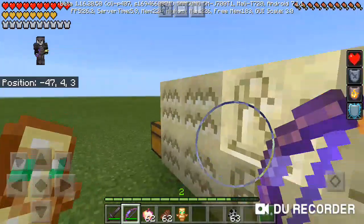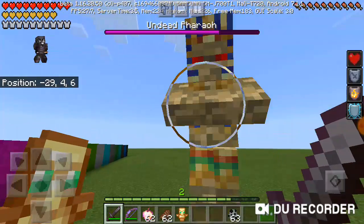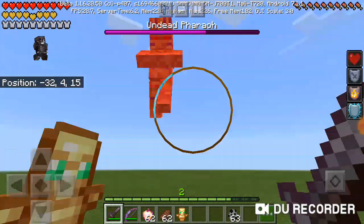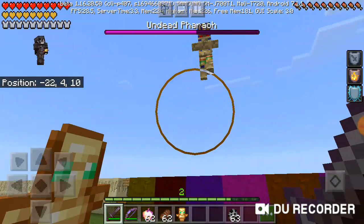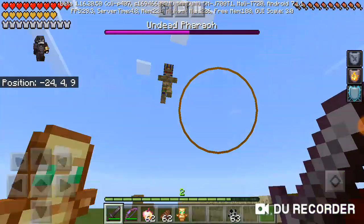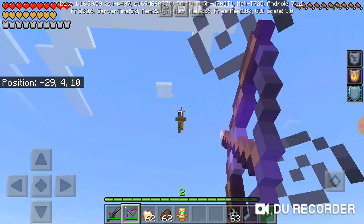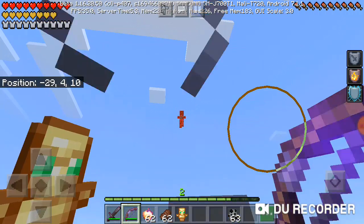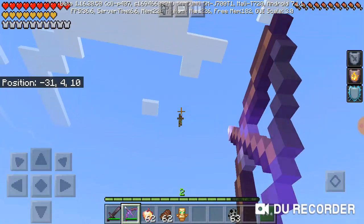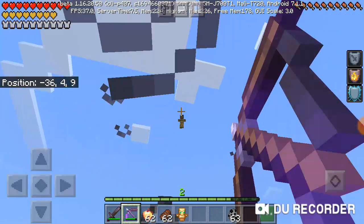He's actually kind of harder to hit than the ender dragon, but once you hit him he'll have trouble moving again. A bow may be necessary for this battle. It's another thing he's good at — he can dodge you. This is a really fun and challenging boss. He does drop some nice things and he will go down eventually.